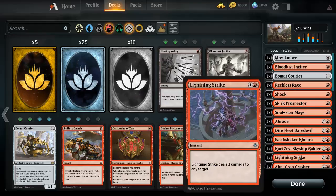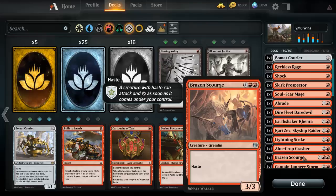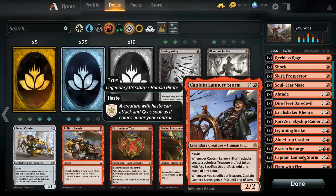We run a Lightning — it does three damage. We run Crop Crusher, an exert card: when exerted, target creature can't block, but if you exert it, it can't untap during your next untap step. Frenzy Scouter is a haste card, three-drop for a 3/3 — perfect. Then there's a captain whose name I'm too tired to remember. Every time it attacks, I get an artifact treasure token. Sacrificing that treasure adds one mana of any color, and whenever you sacrifice a treasure it gets plus one, plus zero until end of turn.